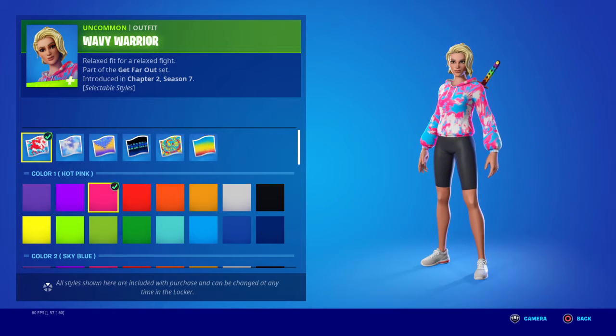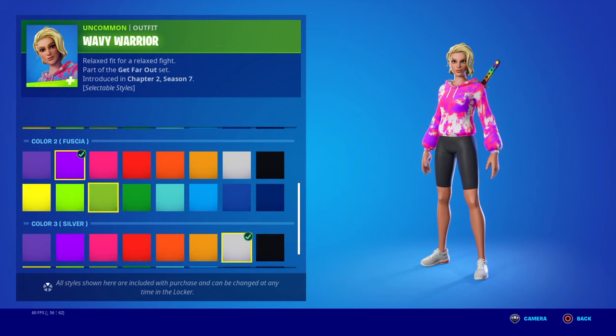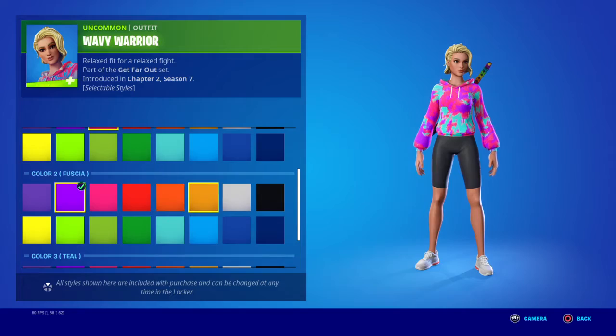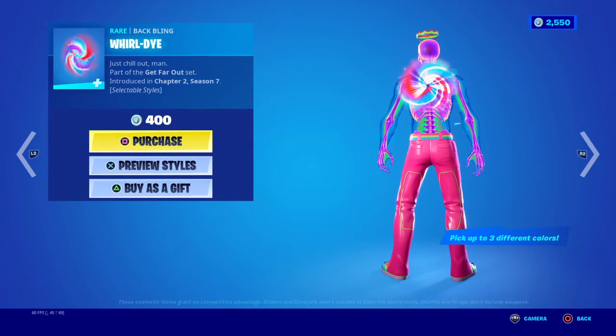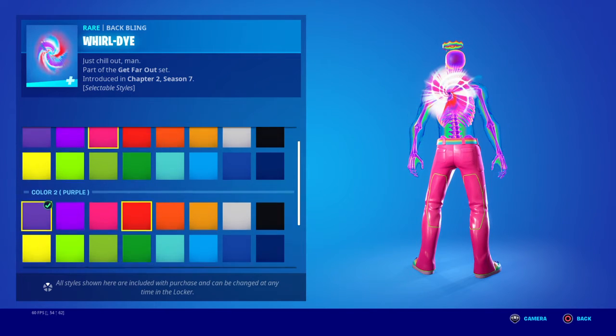You can switch all the colors up that you want and make it whatever colors you want to make it. Also the same with the back bling — you can go here and make it any color you want.